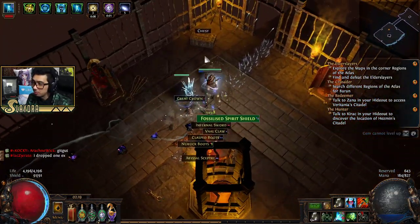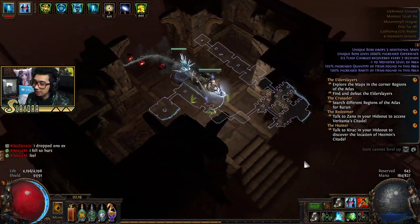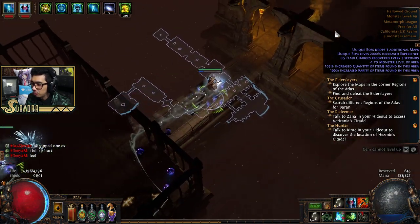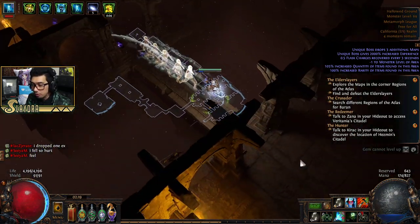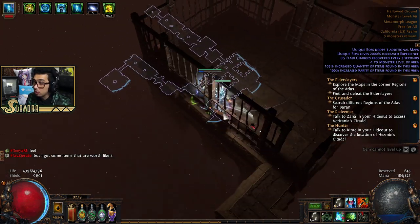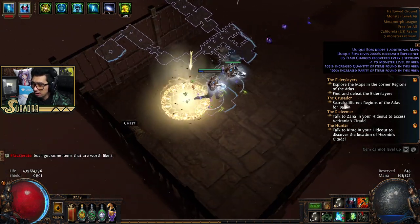And then we have Krug the Frayed — that's Freddy Krueger. We melted him so fast, I honestly didn't think he'd go down that quickly. The monster level is 69, and you can get modifiers that make the map harder, but for the most part it's relatively easy.